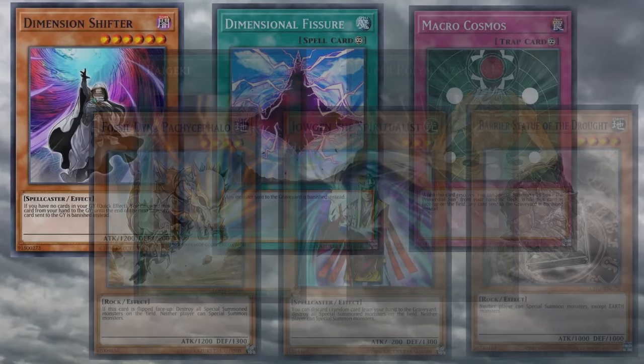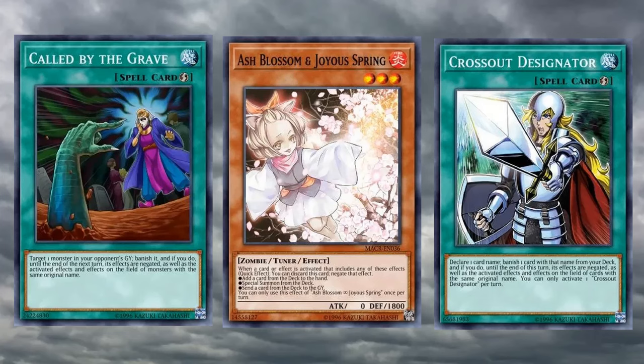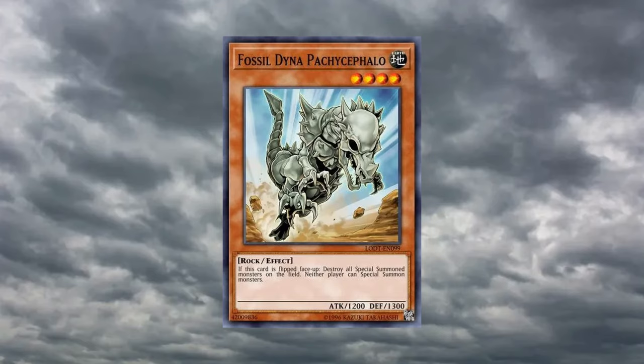One thing that makes this deck unique is that it is not affected by many of the staple hand traps. Maxi, Droll, Crow, Ghost Spell, and many others don't do anything against this deck, and Ash Blossom has negligible impact, meaning we don't need to fill space with counterplays to the above.